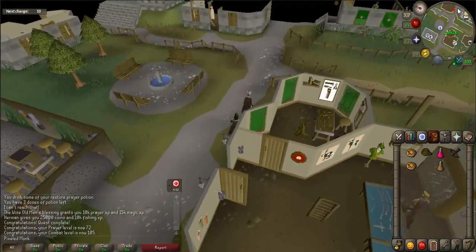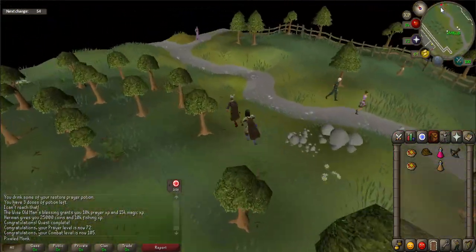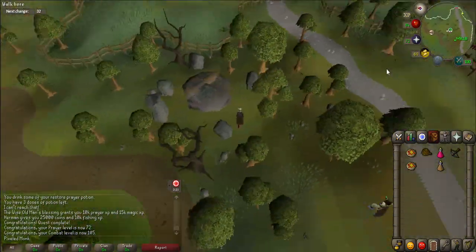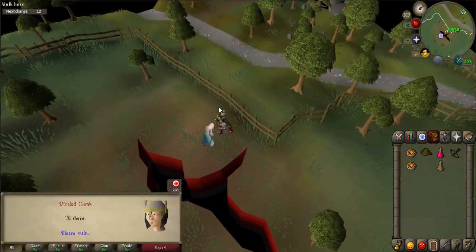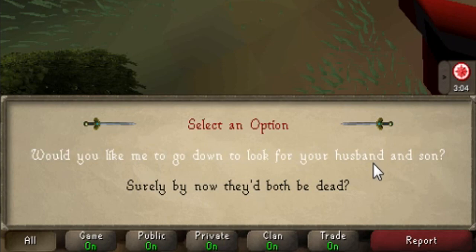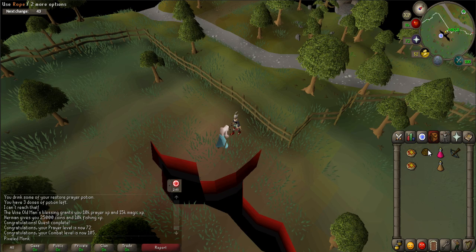You start the quest by talking to Lana, who is located northwest of the dig site. The easiest way to get there is by walking from Varrock. You'll notice that Lana is standing next to a giant red and black hole in the ground. Once there, talk to Lana. When prompted, say "Would you like me to go down to look for your husband and son?"